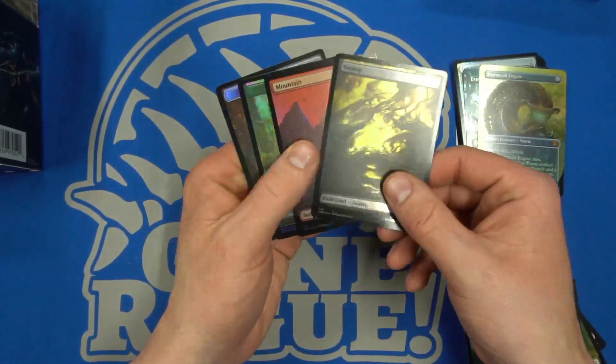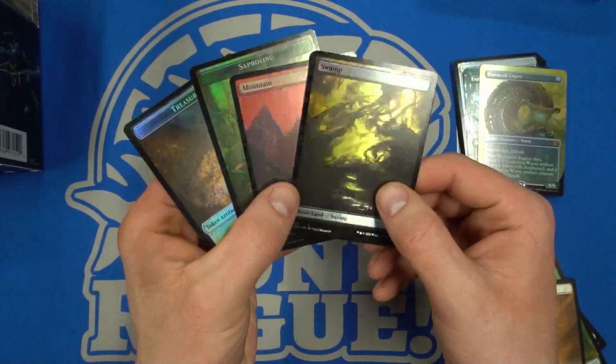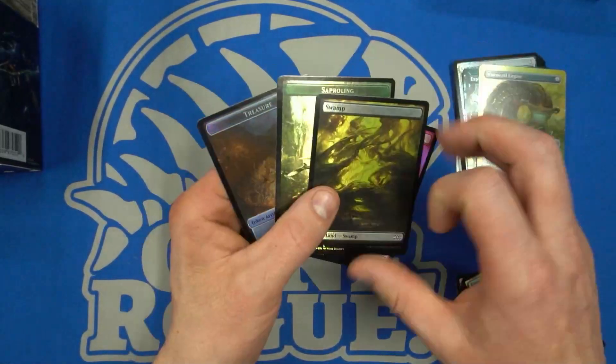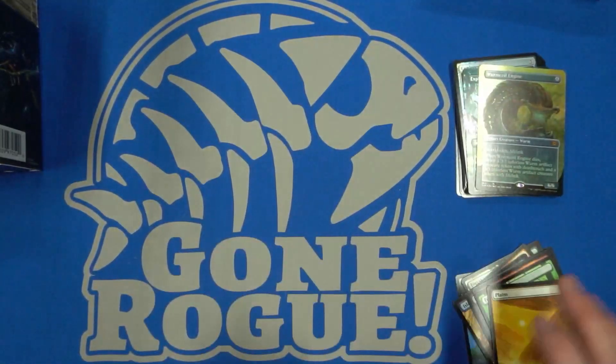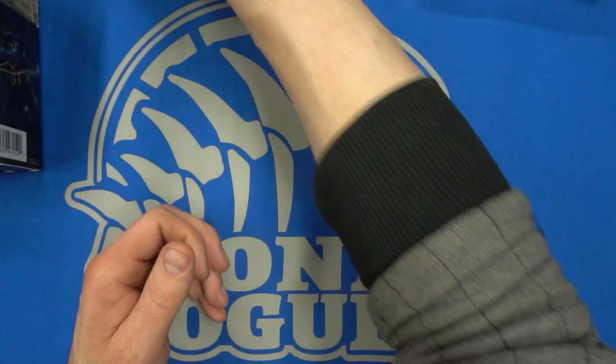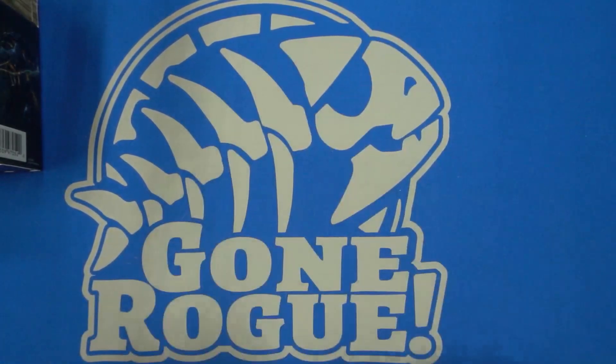For the full art foils we got the Swamp and the Mountain. Remember when these were so highly sought after — now they're kind of just meh. And we got some tokens here. Worm Coil Engine and Exploration is definitely not a bad pull for the Double Masters VIP.